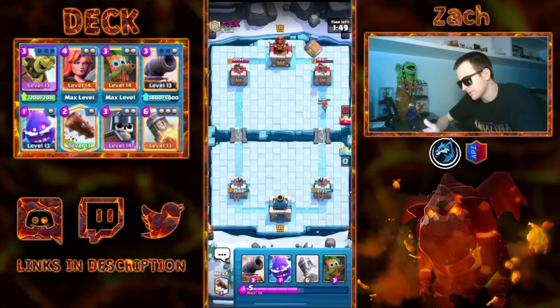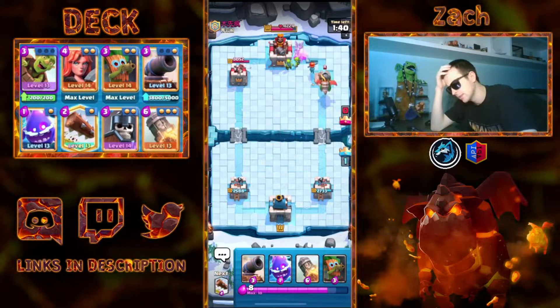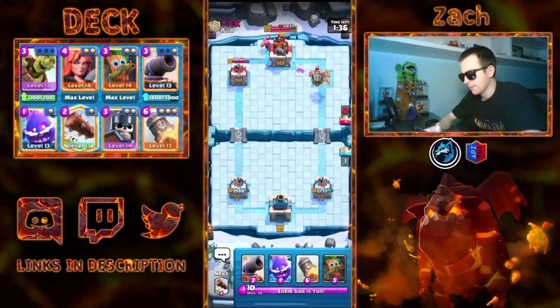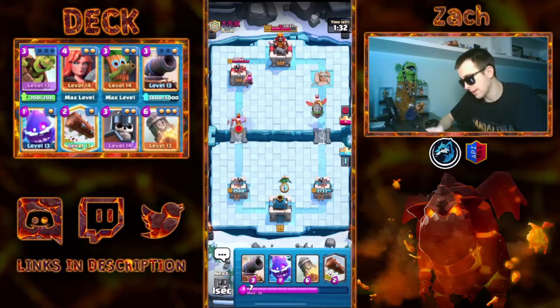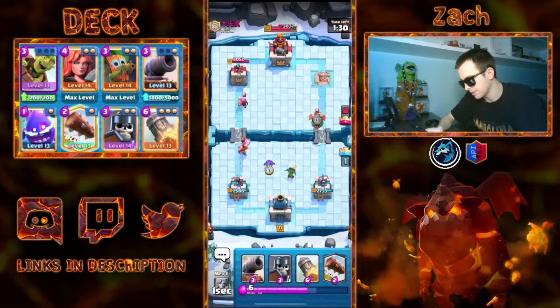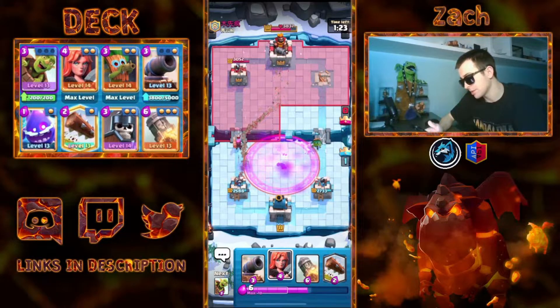It could be tough to hit this if I time it right. No Log at all — okay, this guy's playing on a thousand ping. Maybe he just doesn't have Log back in cycle yet, but that would be shocking. Dark Goblin. He definitely has Log now. I can go E-Spirit in the center, just trying to pull everything together, and then of course Guards — but Firecracker can be annoying here as well. We'll splash my Dark out a little bit. I'm going to let this go; there's some damage coming in. Miner's coming in too.